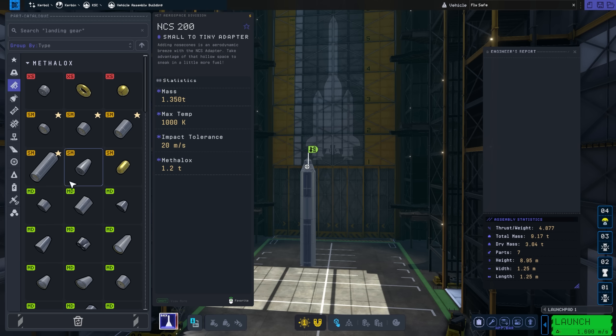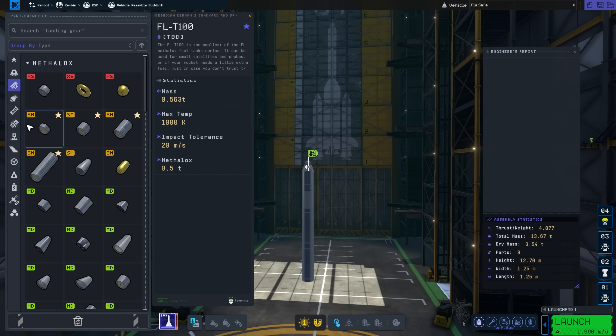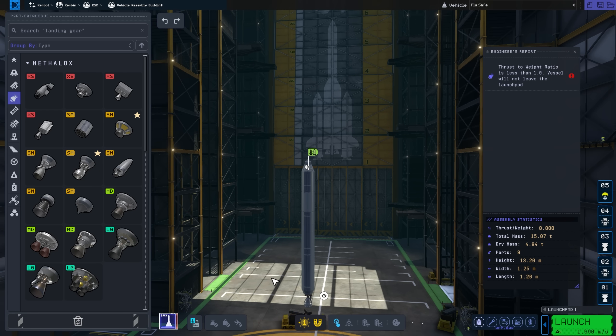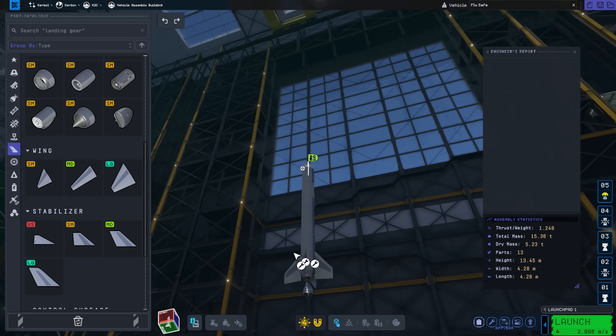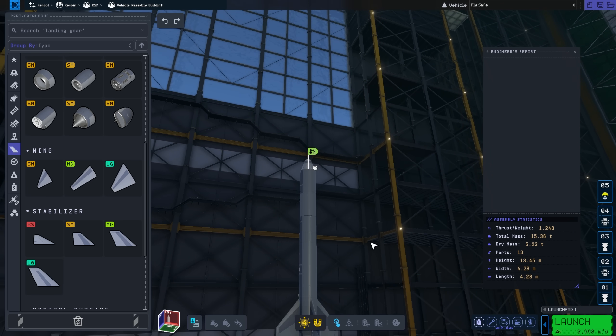Some of you more keen-eyed viewers may have also noticed that components are split into categories. For example, on coupling, they're split between stack separators, radial separators, and so on. Meanwhile, on the fuel tanks, they're split between fuel types. You're still free to search or filter — it's just that things are now far better organized. So with that extremely basic rocket together, it's now time to head to the launch pad.